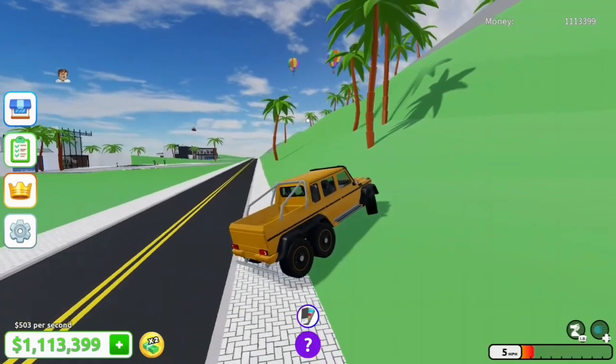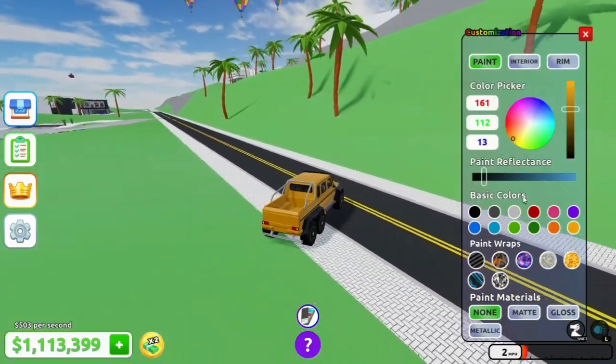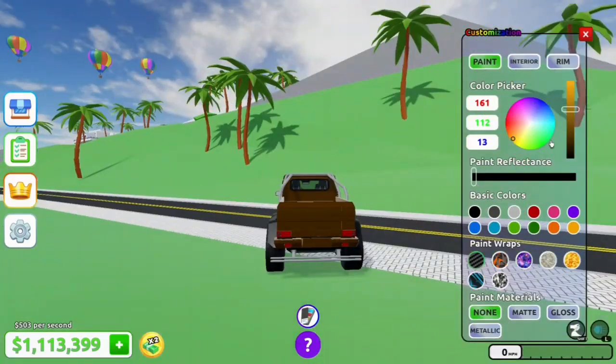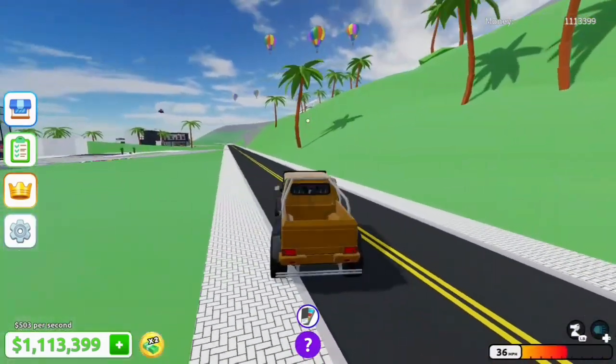Oh, and you can change the color, I see. Wow, that's like a lot of stuff that you can change. Carbon fiber. Now I have a carbon fiber G63 6x6, not bad. I will take it.